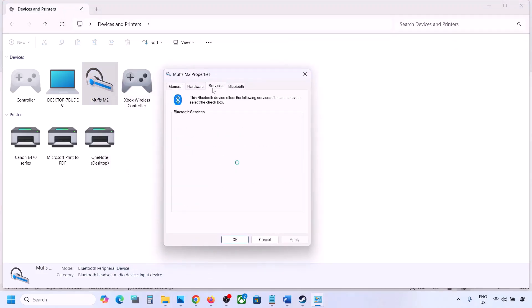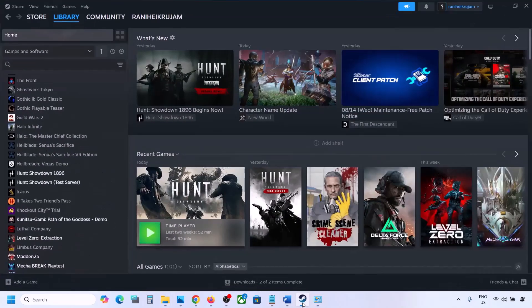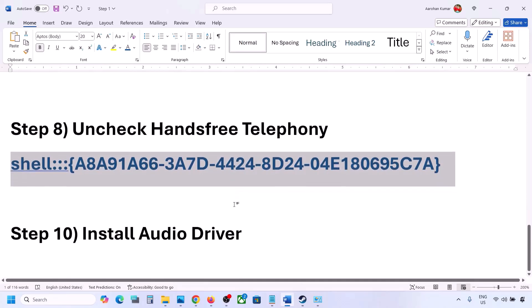Go to the Services tab. Here you will see Hands-Free Telephony — uncheck it, hit Apply, and click OK. Then launch the game and check the sound.